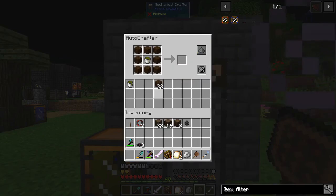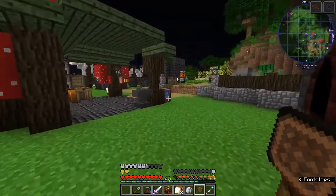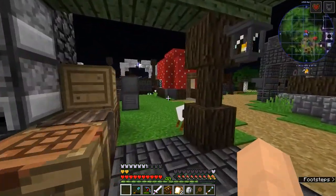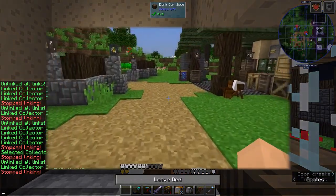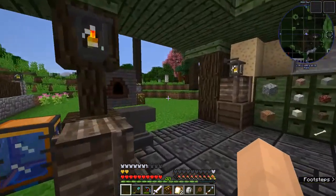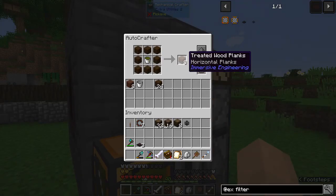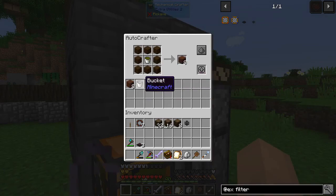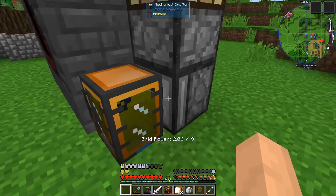Why is this not working? Grid power — wait a minute, because it's nighttime! That's why it's not working — it needs some grid power. Fingers crossed — this has made some treated wood. Yeah, there we go, great. So now what we need to do is take the empty bucket and put it back in there.